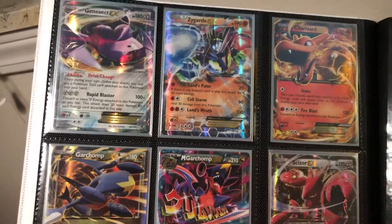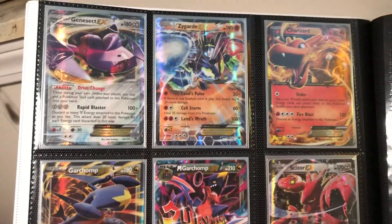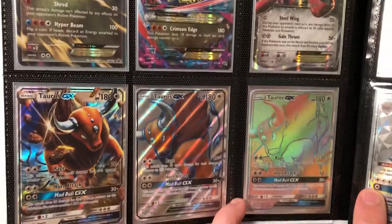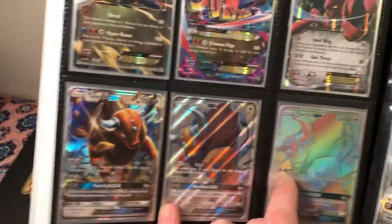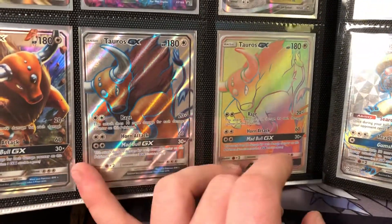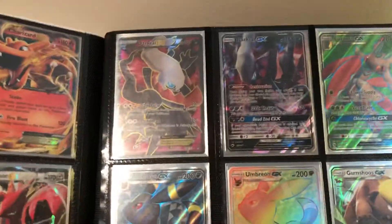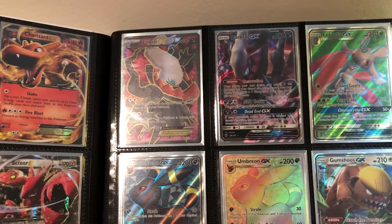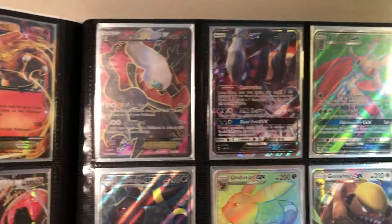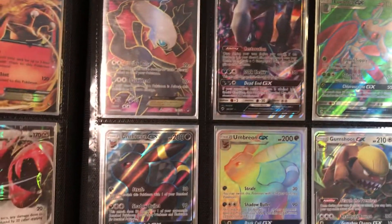That Flash Fire Charizard I randomly got out of a pack. I thought that was kind of cool. Like I said, no particular order — well, some of them are from GX to Rainbow Rare, some of them are in order. My second book is mainly the repeats, although there are a handful of repeats in here. Mainly the ones that I thought were cool got to show themselves a few times in this book.